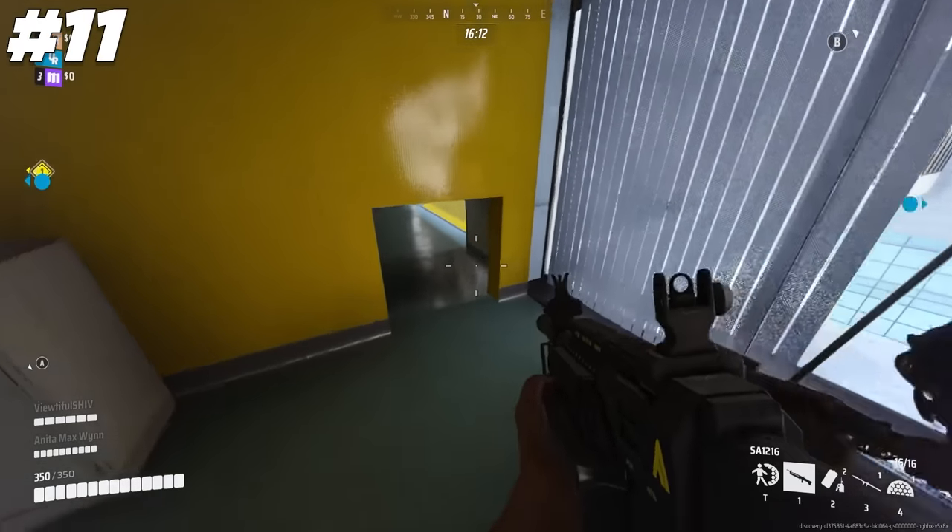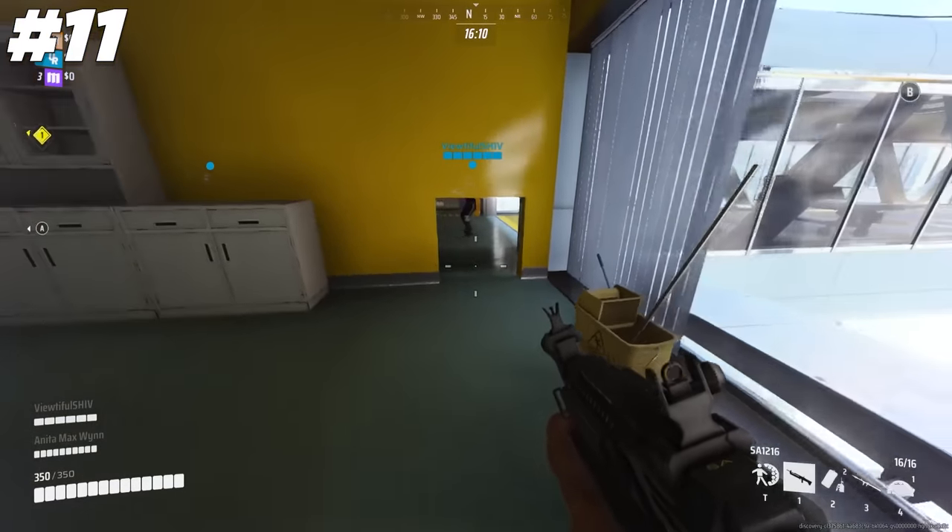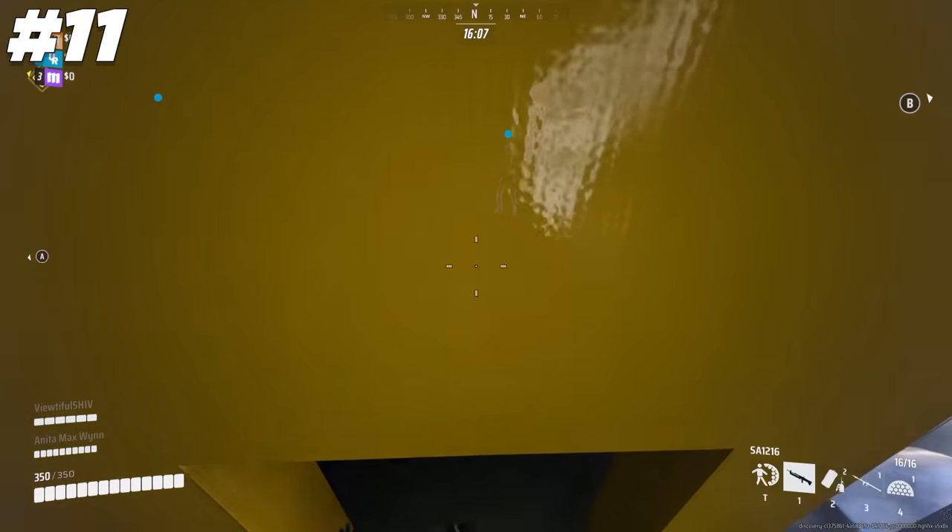The vent holes you can find on most maps are really only big enough for Light and Medium build players, making them a great escape route if you ever need to get away from a Heavy.